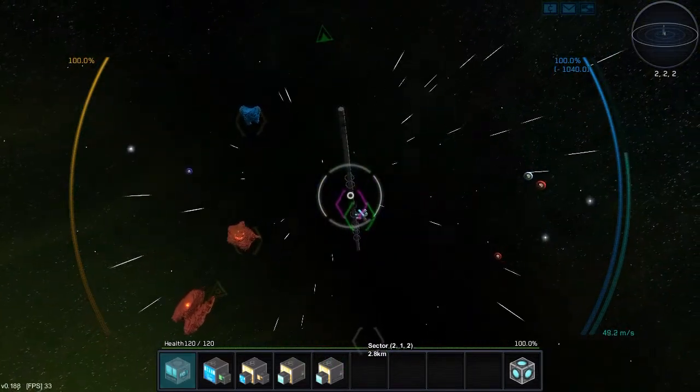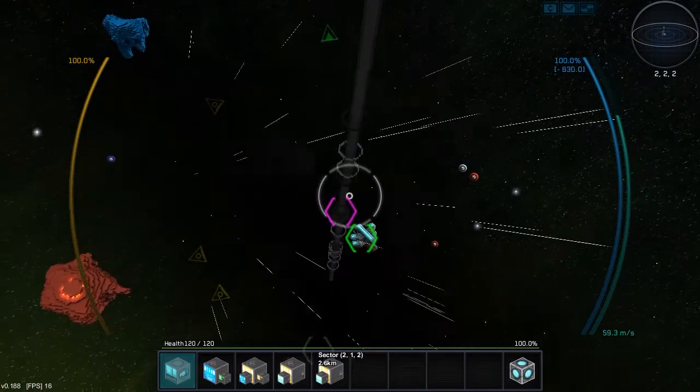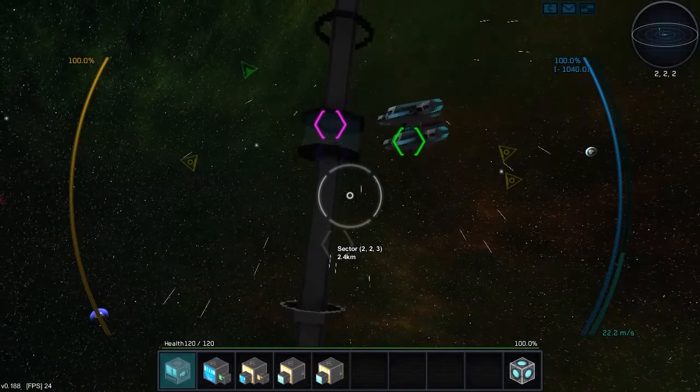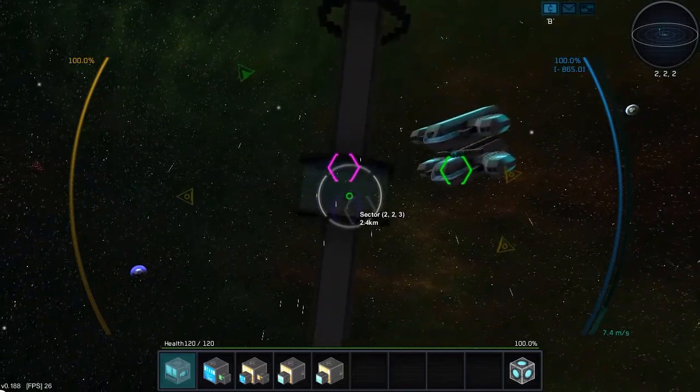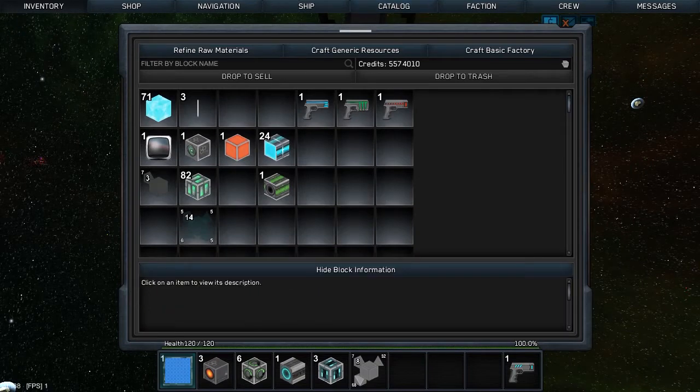In the top right corner, you also see the new radar that displays stuff according to our horizon. And we press I, which is inventory. Now, the largest thing for this update is the graphical user interface.